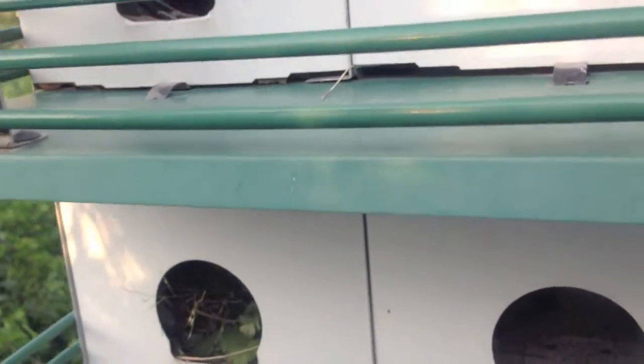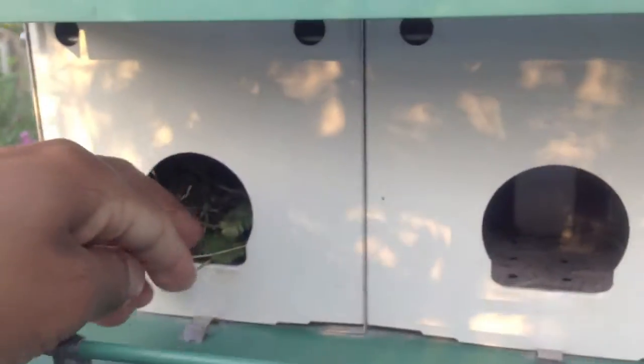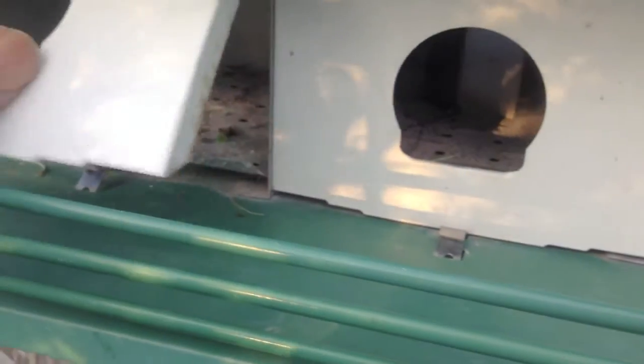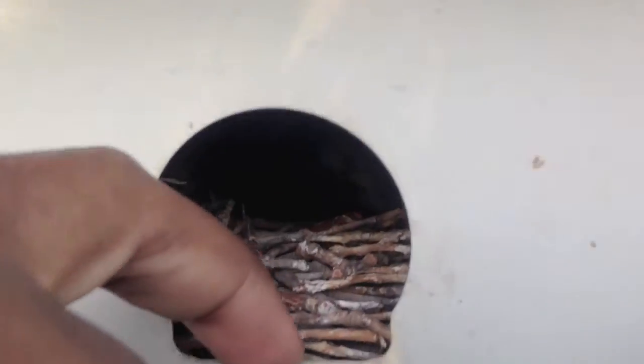Check the other side. Looks like there's one sparrow's nest here — tear this thing out. Doesn't look like any Martins attempted to build in this at all, so just rip all of this out. We should be set. This is the next nest where there should be some decent-sized young.